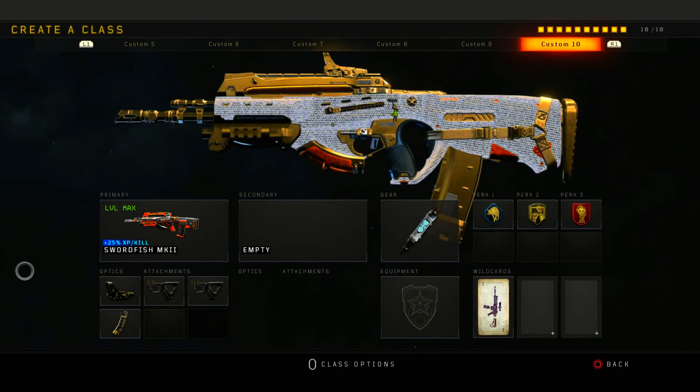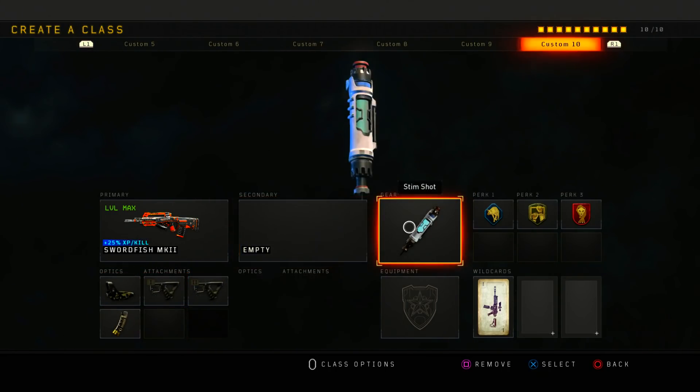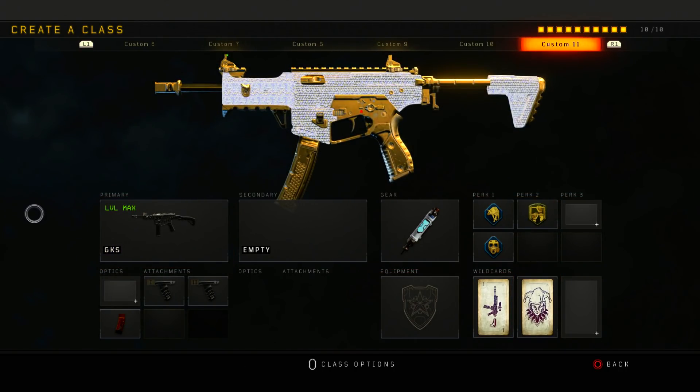Next is my Swordfish. You guys know the Swordfish class I did a couple days ago — this is the same class. Red Dot, Quick Draw 1 and 2, Hybrid Mags, Stimshot, Scavenger, Dexterity, and Dead Silence.